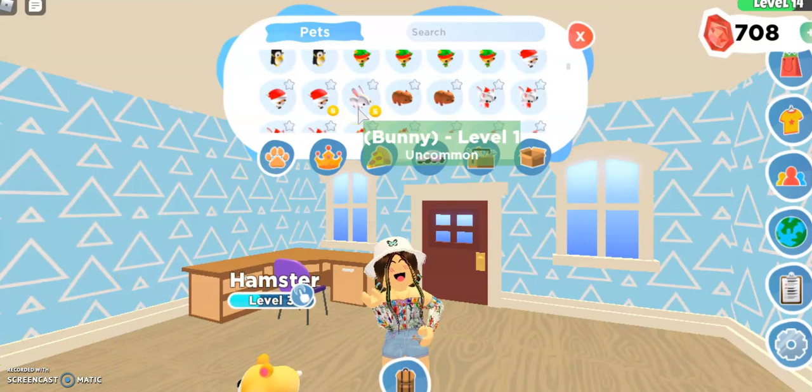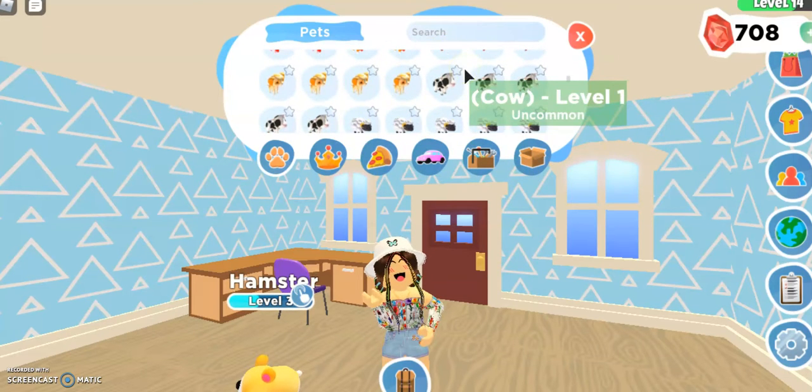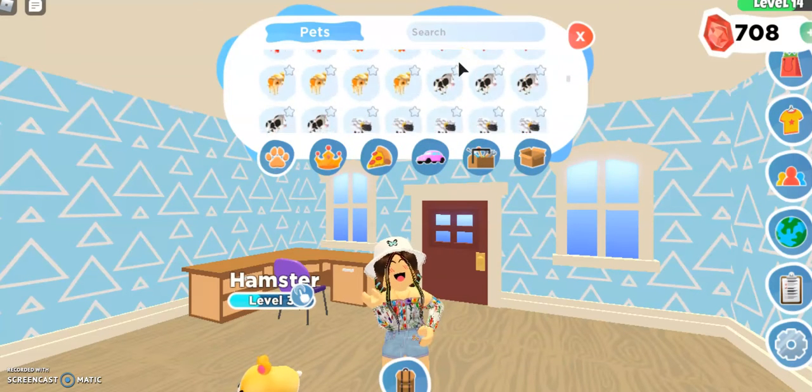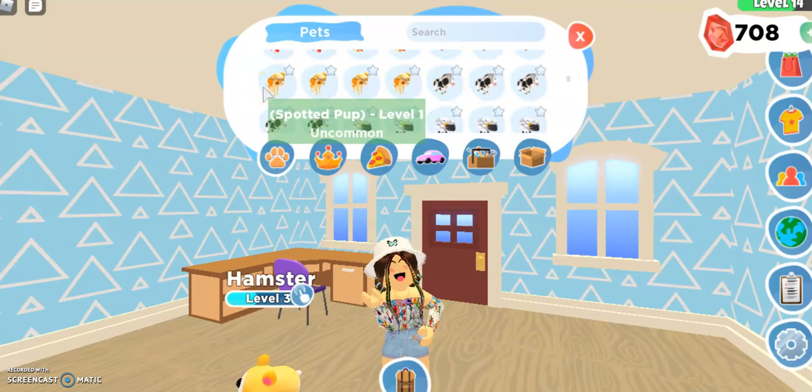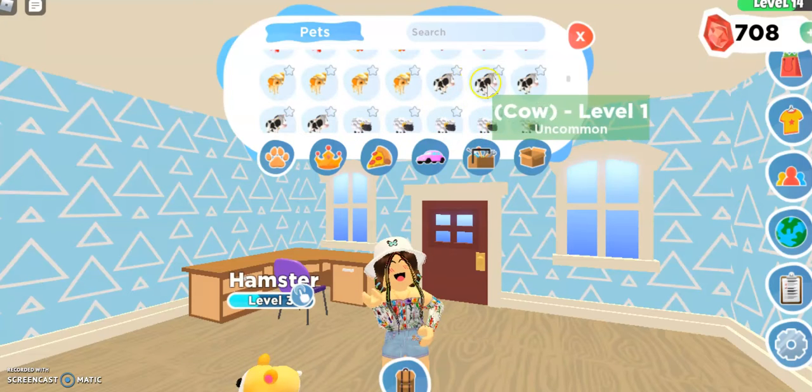Maybe I will get a good trade for it. But two bears, four Santa kitties, two Santa puppies, three pigs - I know you can't really see it because it's kind of weirdly done. Four spotted pups. Five cows - it's actually pretty good. Maybe I'll just give one away for free.